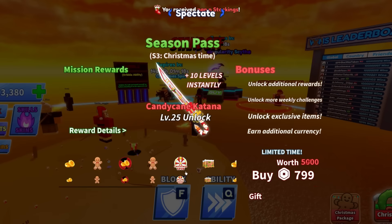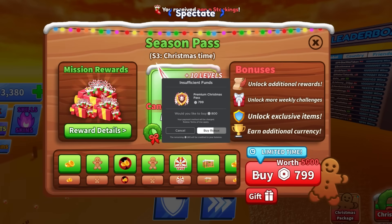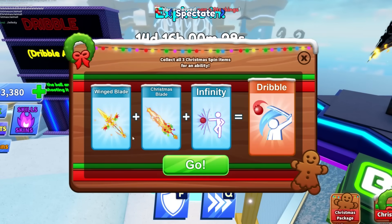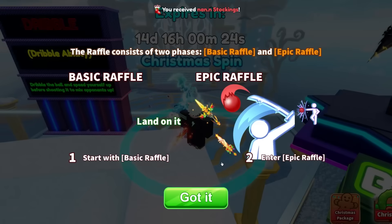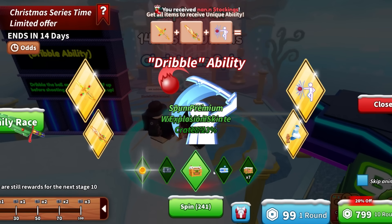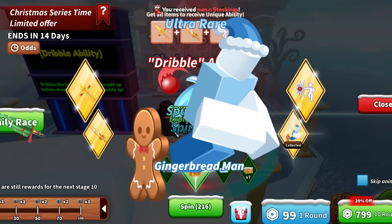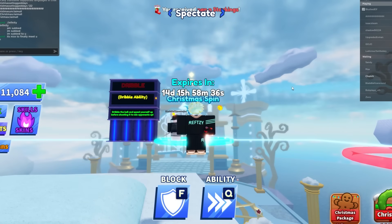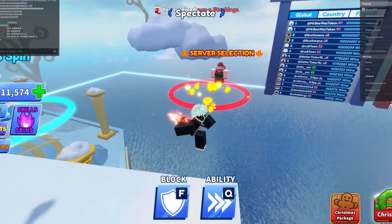Nothing's working, but there's a Christmas spin too. The winged blade plus the Christmas blade plus infinity equals dribble. Let's spin this — I have 250 spins, I'll take it. Please give it. Gingerbread man, let's go! Whilst I wait for that pay-to-win to continue, let's go over here.